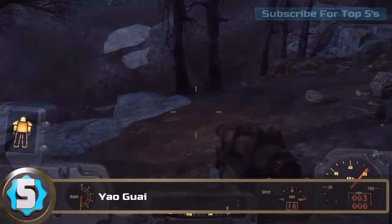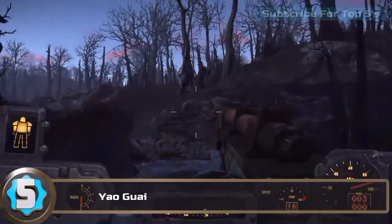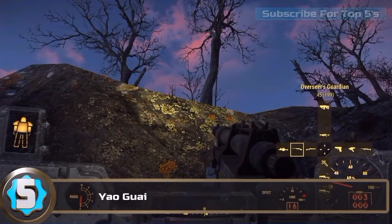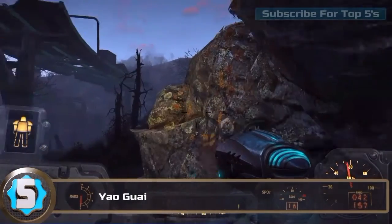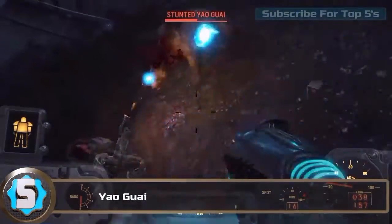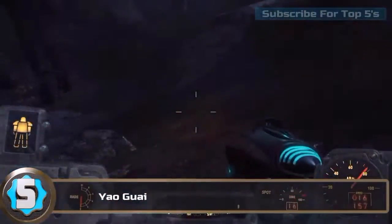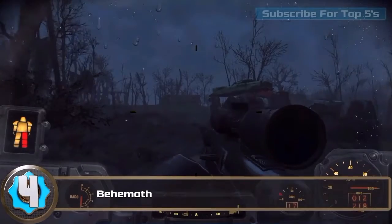The first monster on the list is the stunted Youl Grye — it's a bear that you can find all around the map, mostly around caves and whatnot. This one was tucked into a little cave. It takes a good few bullets to take it out, so watch.